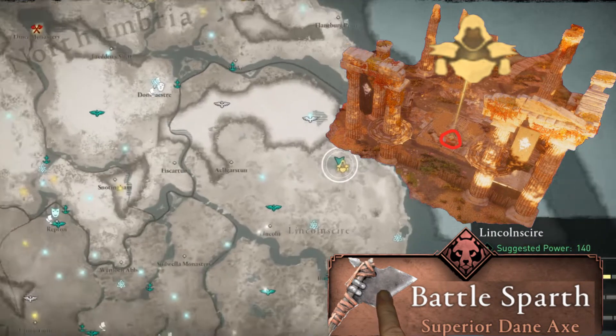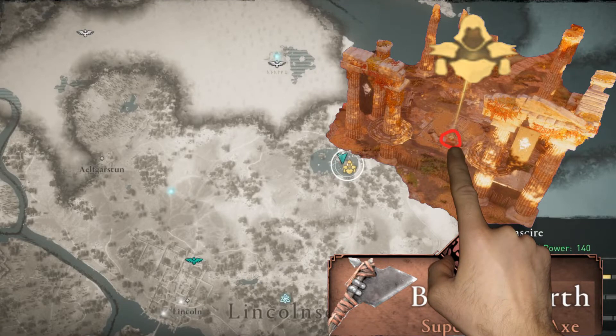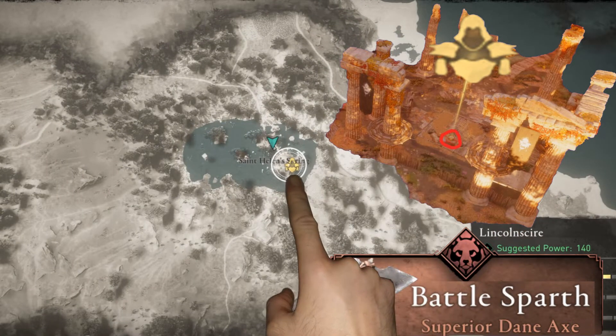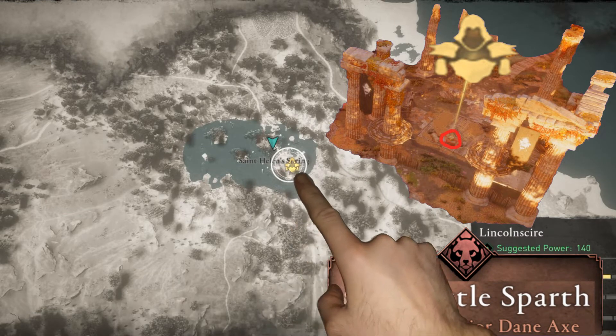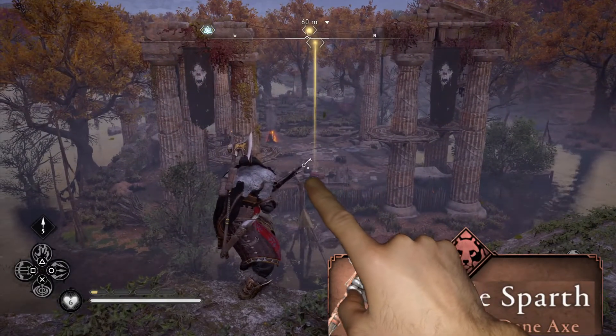Today we are searching for a battle axe in this abandoned temple outpost in St. Helena's Spring. When we go to the ground view, we'll notice after performing a scan there is a key held by this individual.